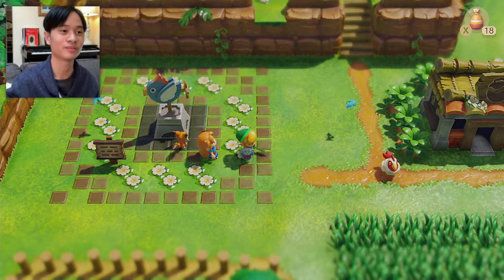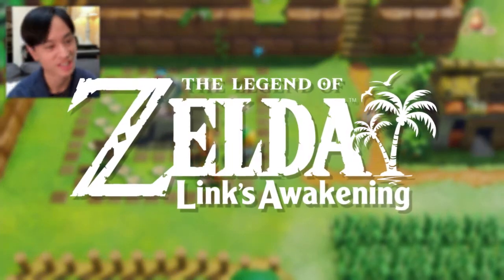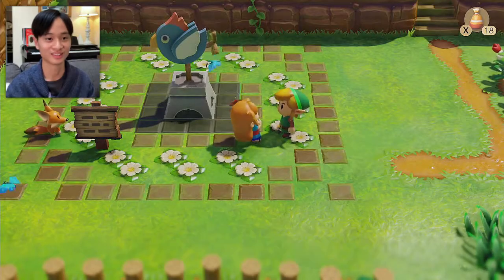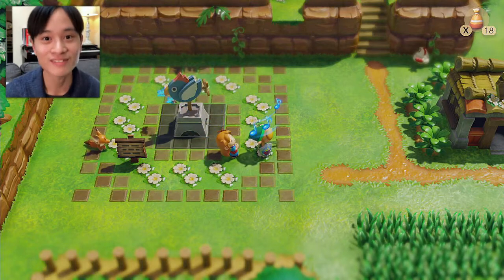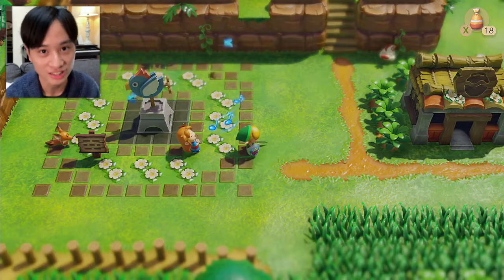What's good everybody? I'm Gabriel and welcome back to The Legend of Zelda: Link's Awakening Remake. I'm here standing next to Marin. From where we left off, we are now ready to go into the Tail Cave gate, which leads to the first dungeon of The Legend of Zelda: Link's Awakening Remake. Why am I repeating the name?